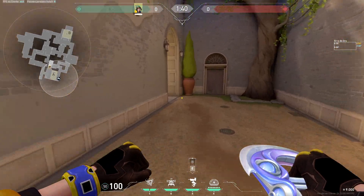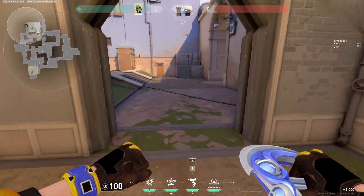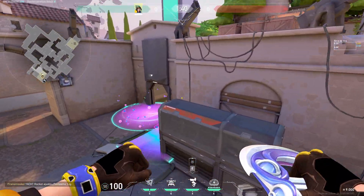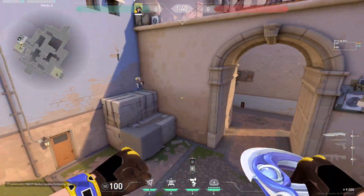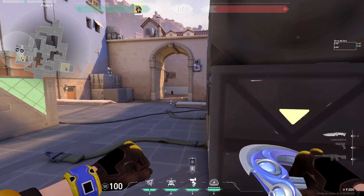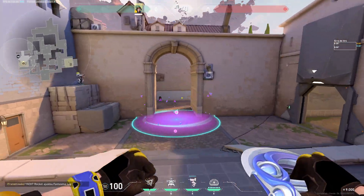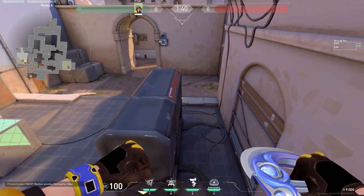This also works really well for splitting up the attack. Like, let's say people are coming up from tree — they're not gonna be able to do their team push because of the molly. That's one I really like. Another one, if you don't have alarm bot this round, you can also put it like this, and then pop a molly here. You can even put a molly here too, so whatever entrance they come out of is covered. There aren't many other good setups for A that I really like.